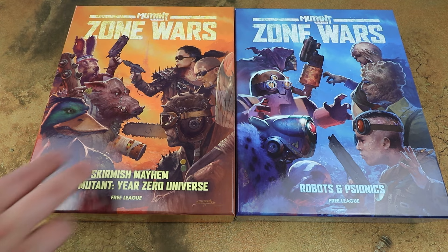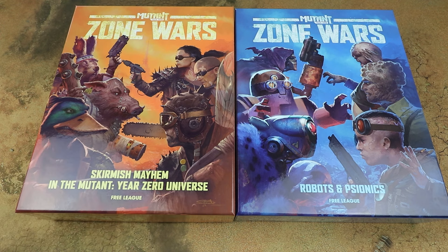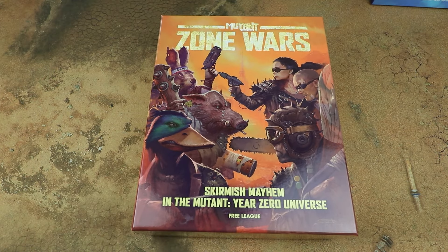There are four factions, two in each box. The main orange box has the core rules and everything you need to get playing, and the blue box allows you to play with extra players, introducing two new factions and all the cards needed for them. In this video we're going to look at both boxes, see what's included, how it plays, and whether it's worth picking up.